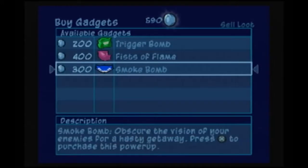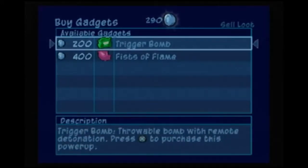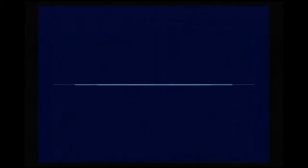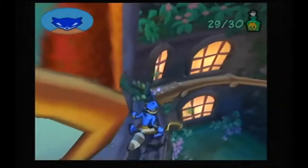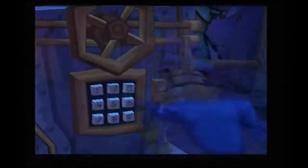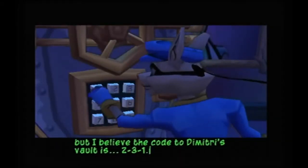Some items even have time limits. Once you collect a bunch of coins, you can use them for buying new moves and gadgets. This makes fighting, or not fighting, a lot easier and adds welcome variety to the gameplay. The clue bottles make a return in Sly 2, and if you collect them all, you unlock the villain's personal safe, which contains a new upgrade.